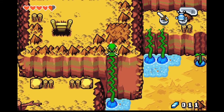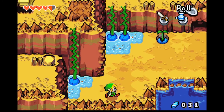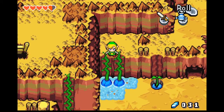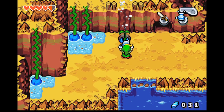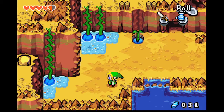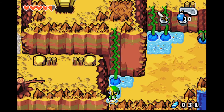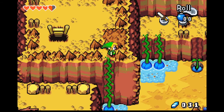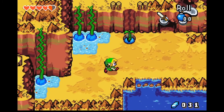But we can climb here. Are we stuck already? There's no way we're stuck already. Apparently we are, though, because we don't have any bombs left. Can't go to the right, can't go to the left — and we need bombs.